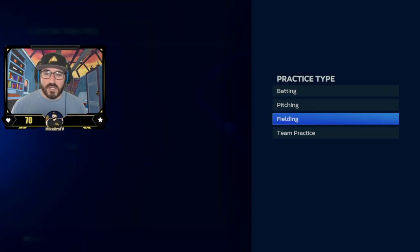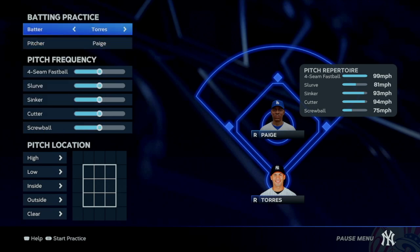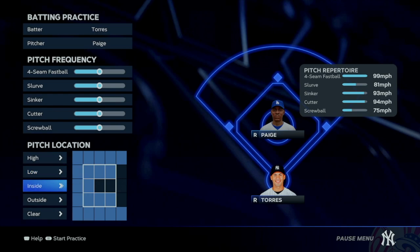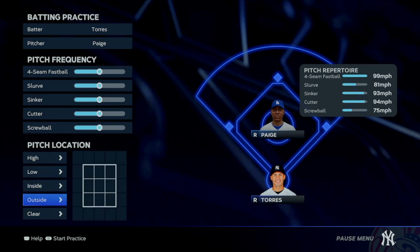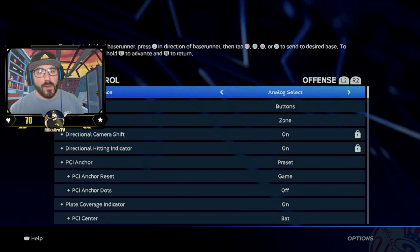You can do batting or team practice. If you go to batting, we're starting off with Gleyber Torres against Satchel Paige. You can choose who's batting and who's pitching, change the pitch frequency of whatever they throw, and even change the pitch location. You can individually choose specific pitch locations to work on — like if that high fastball or low breaking ball away is hard for you to hit. Everyone always wants to know what PCI to use and what hitting camera to use. This will always and forever be up to you — it's all about what you're comfortable with.